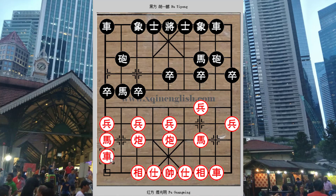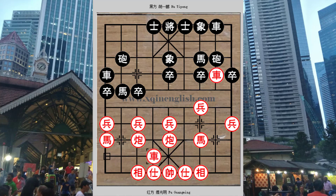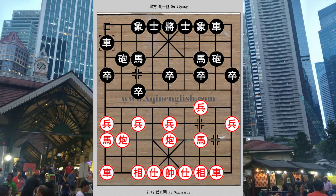Earlier in this variation, if after r9+1 black didn't want to push the edge point forward, h3+5 would also be commonly seen and would also lead to very complicated situations. The black chariot here shows the responsibility of protecting the pawn rank, especially the central pawn. Back to the match — black developed his right chariot as a ranked chariot, which is considered one of the more aggressive variations for the screen horse defense in this situation.